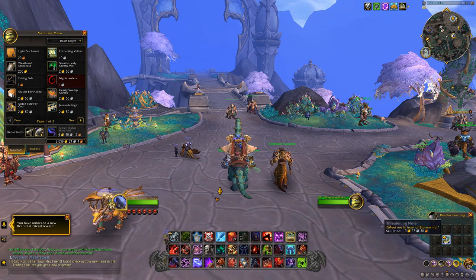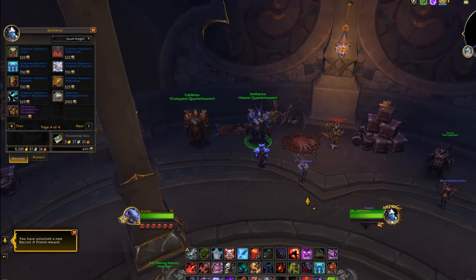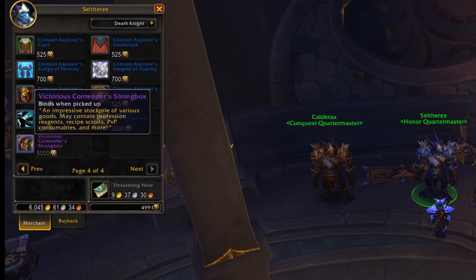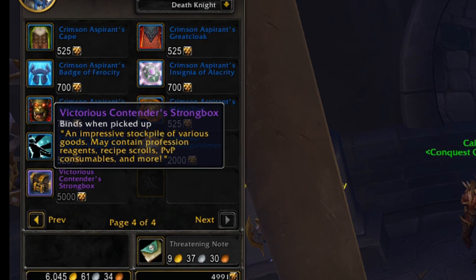In addition to receiving these boxes, you can actually buy them for 5,000 honor off Seltrex in the Gladiator's Refuge in Valdrakken. This option has the highest rate of average return on your honor, mainly because of the patterns. There is an alternative option which gives you straight raw gold, and that's to use what PvP veterans have been doing for years: buy weapons and armor with honor and then sell it back to the vendor.